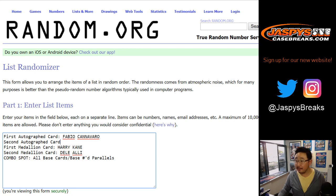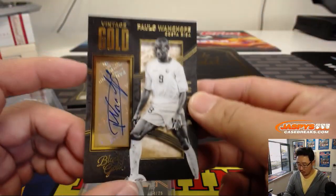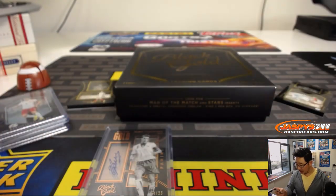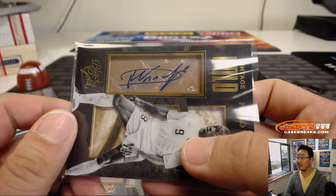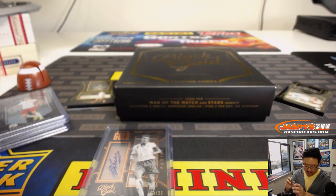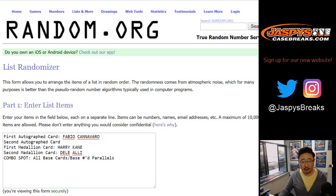Your autograph is Costa Rica's Paolo Wanchope — nice vintage gold. He's got a cool autograph. Nice auto right there. So there's your vintage gold. A couple of old school guys for your autos.